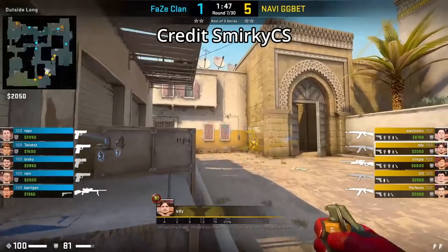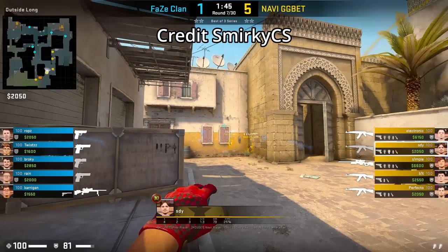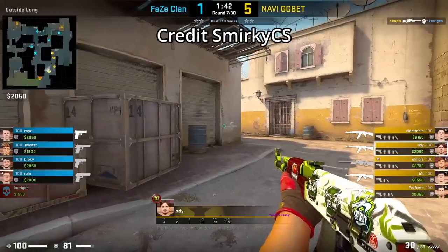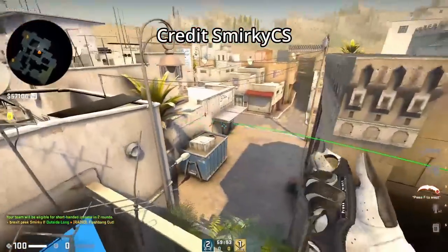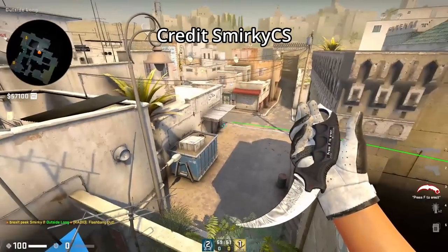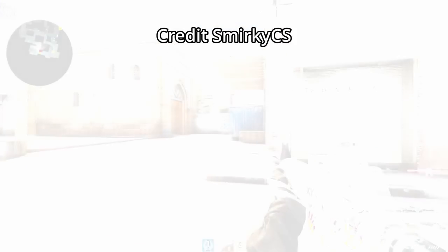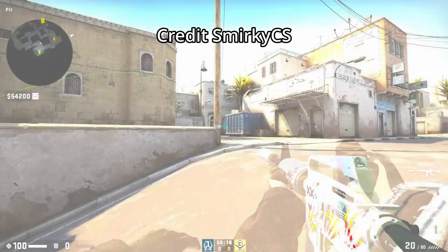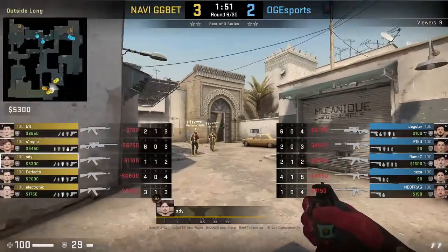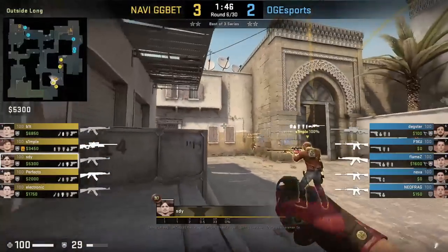STY has this flash for long that will blind any CTs crossing the pit and it won't blind your teammates entering outdoors as it pops behind you. This is a flash that Boomage quite often threw when he was on Na'Vi when Na'Vi took long — shoutout to Smirky for showing me this flash. You'll also want to throw a corner flash because this flash won't cover any CTs holding from corner. Here's what the flash will look like as the CTs are crossing towards pit — it also covers players inside of pit. After Smirky sent me this clip, I actually found a round where STY did throw these flashes, used to help Bit get out long.